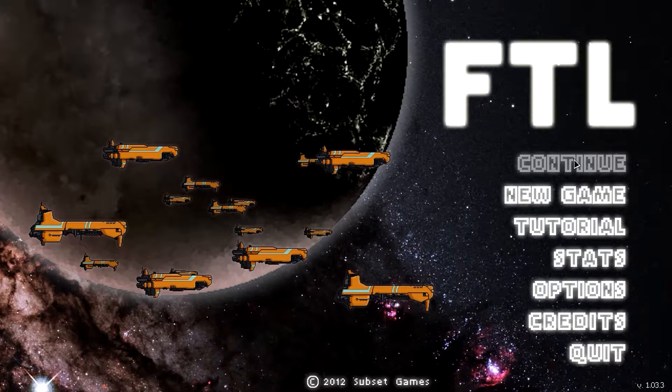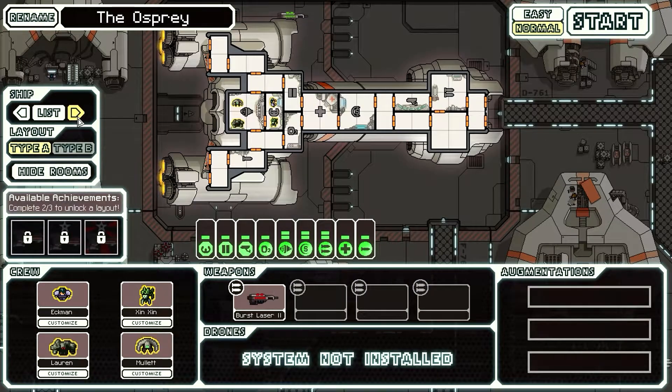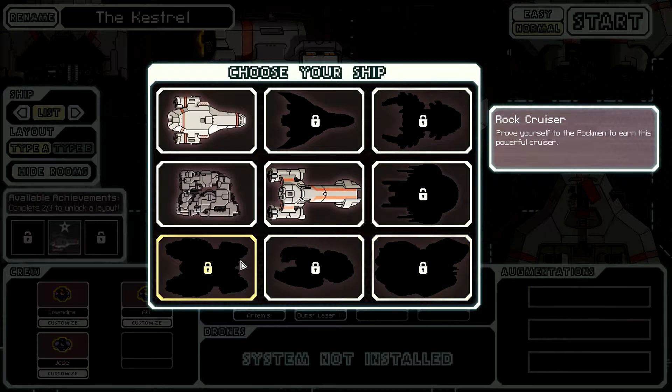Let's get started, and I'll start explaining the game while I'm playing it. So here we are — this is the ship selection. For right now I have three ships to select, but there are quite a few ships actually. You unlock the rest of these ships by completing different achievements.